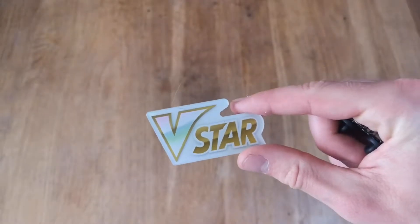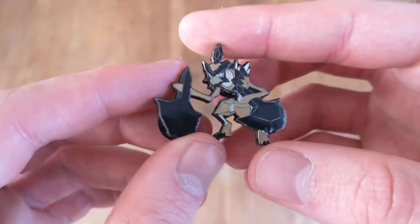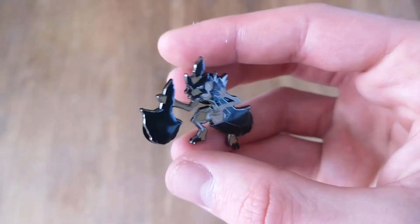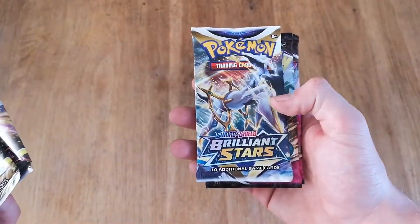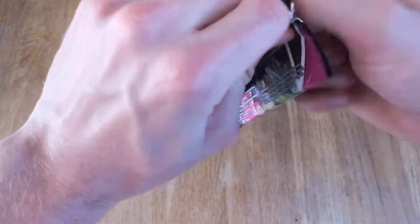We got the jumbo VSTAR token — but we don't care. The Kleavor pin looks quite nice, fun pin, it's going in the pin stash. We got two Astral Radiance packs, two Brilliant Stars, and two Fusion Strike. While I open these packs I'm just gonna tell you guys what I've been doing today.